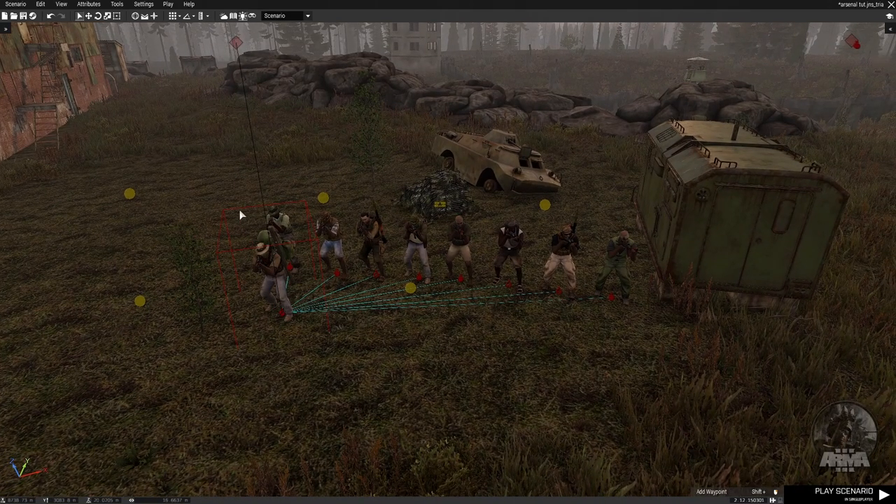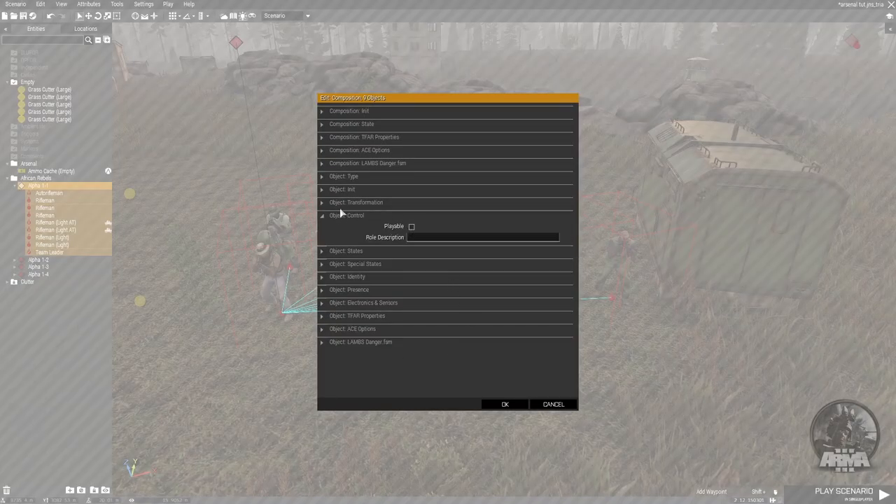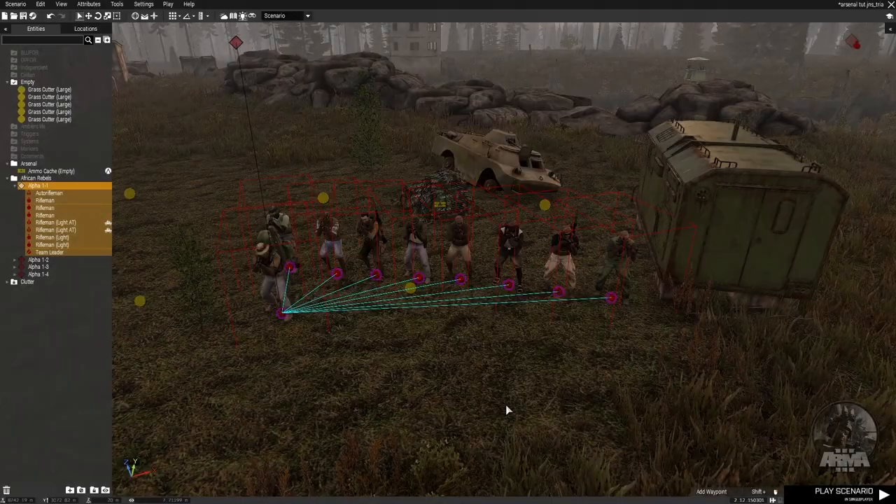So now we have a group of people there with some nice equipment. What we're going to do is go to the left panel, select that unit, select attributes, go to object control and make them all playable.